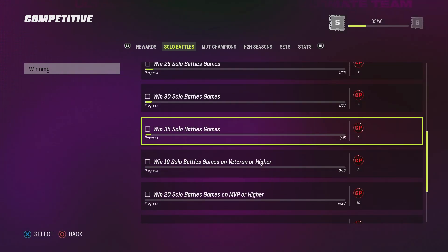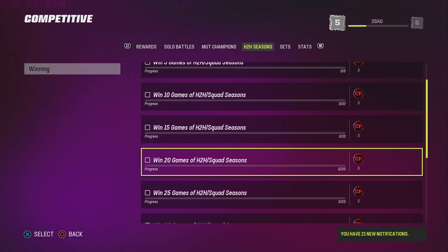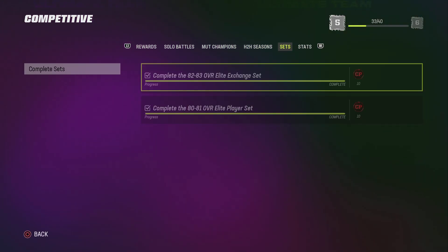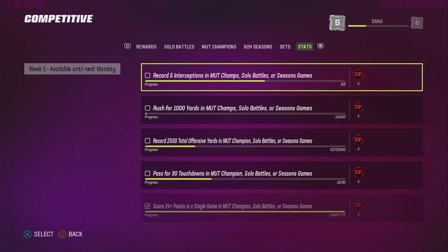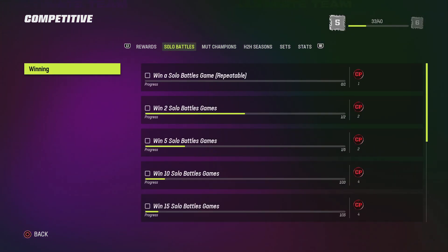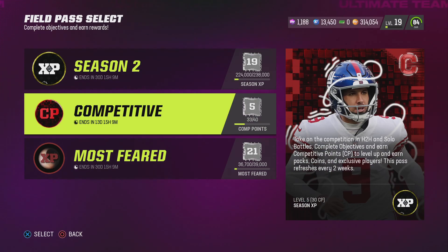I got 627 yards in one game literally, so I do recommend doing that. I recommend doing seasons — the only thing I don't recommend is Mut Champs. Just wait until they drop more stats and stuff for the competitive pass. That would be it for today, I'll see y'all in the next one, peace out.